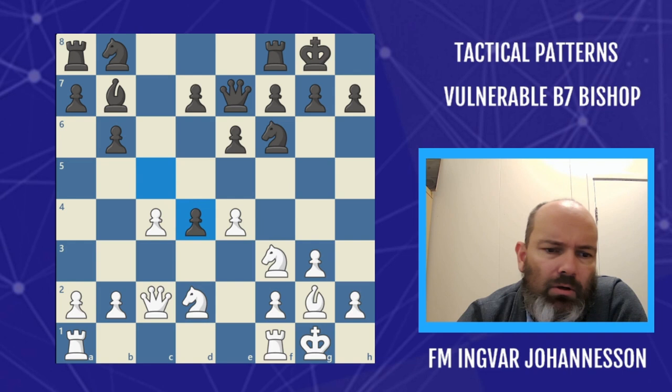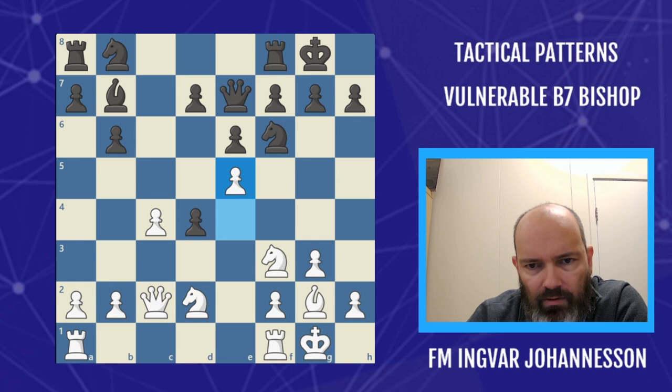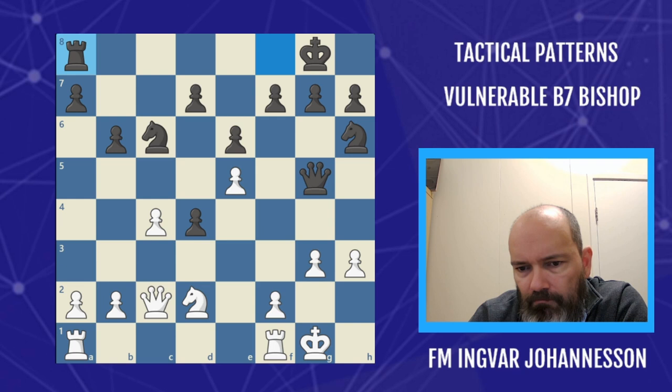This next example is very similar — more or less the same idea. The queen on c2, undefended bishop. The diagonal is not yet open, but we can play e5. First we put the knight on a bad square — knight h6 — then knight g5 again. The same double attack: takes, and white wins the exchange.